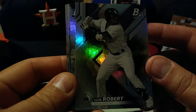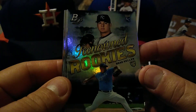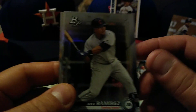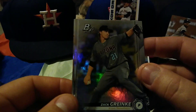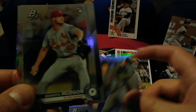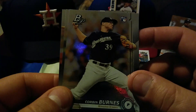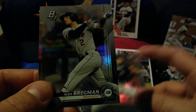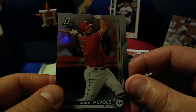Luis Roberts. Renowned rookies — Brad Keller. Jose Ramirez, Cleveland Indians. He likes the Cleveland Indians too. Our new pitcher for the Astros — Zack Greinke. Rookie card of Dakota Hudson — that's pretty awesome. Corbin Burns. My favorite Astro right now, along with Josh Reddick — Alex Bregman. And then Albert Pujols.